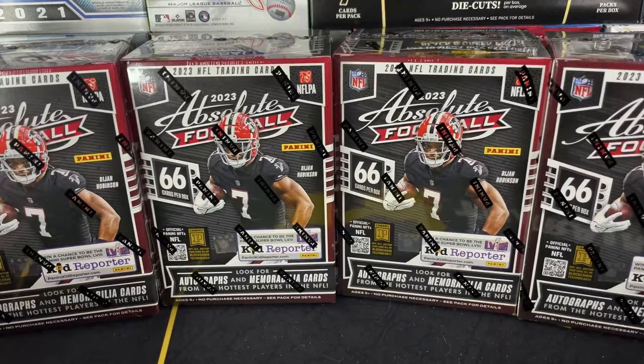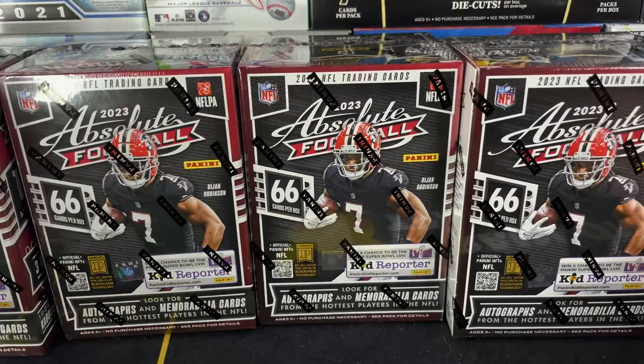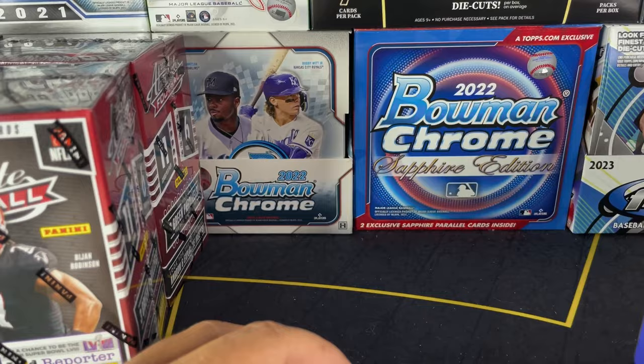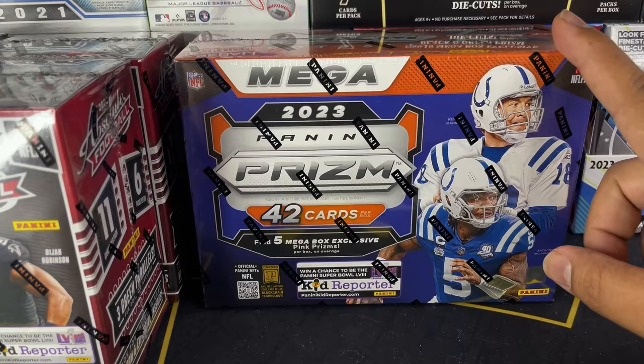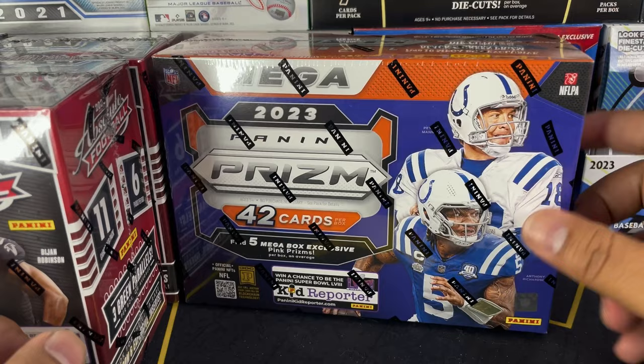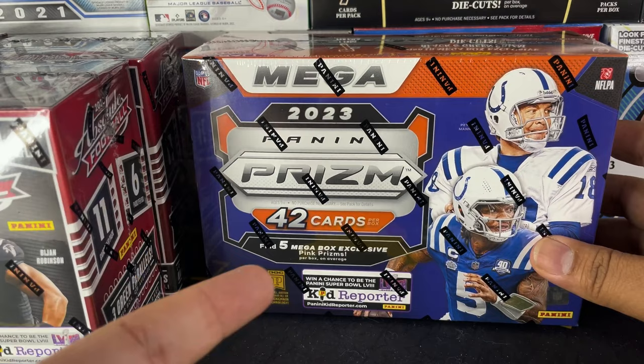I decided, instead of doing four different videos on absolute, I'm just going to do one. And if I find a kaboom, I'm going to be giving away a prism mega box. All you have to do for the giveaway — that's if we hit a kaboom — is leave a comment down below saying who you think is going to win the Super Bowl, and you'll be entered into the giveaway. Make sure you're subscribed and leave a like on the video.